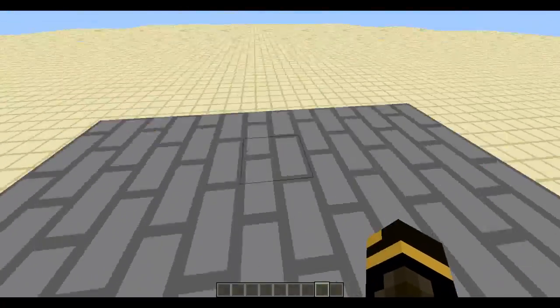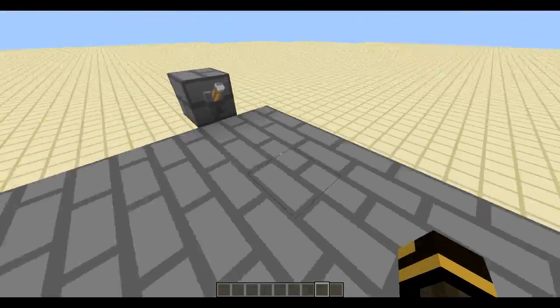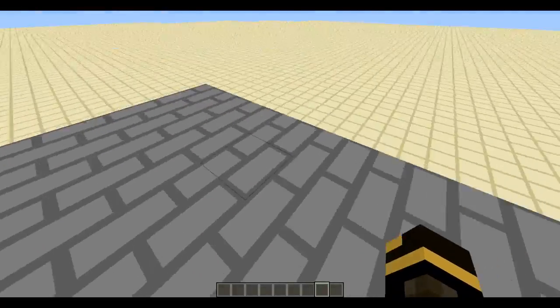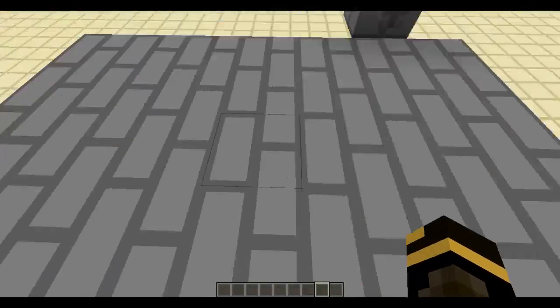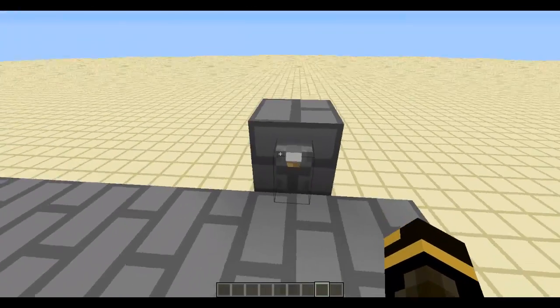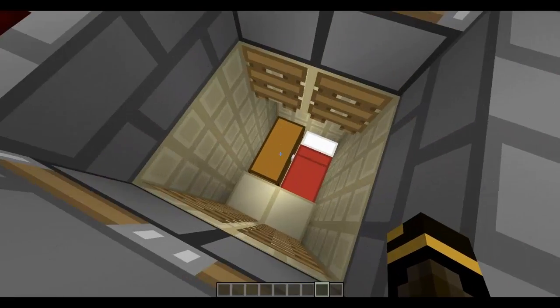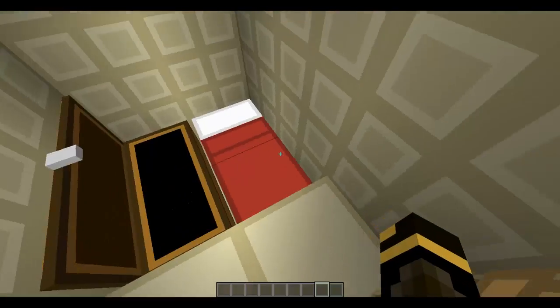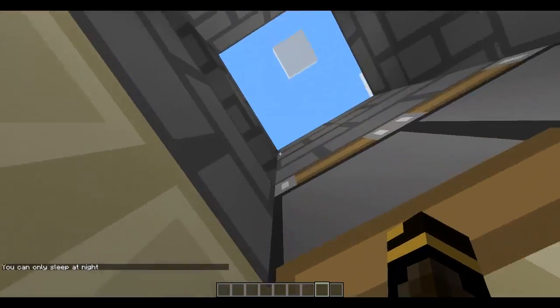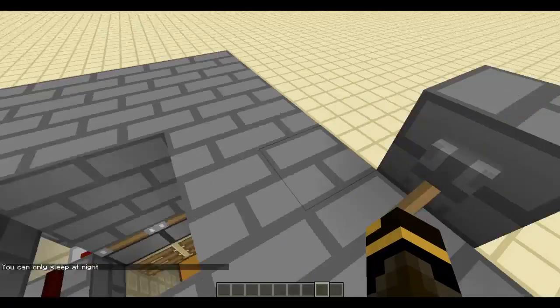It's a 2x2 trapdoor and as you can see I'm on a relatively flat surface. Normally you could be walking down the hallway and come along this area — most people just pass by it, unless you put this lever here in its most obvious spot. You flick the lever, it opens, and you can go down to a chest with stuff and a bed.